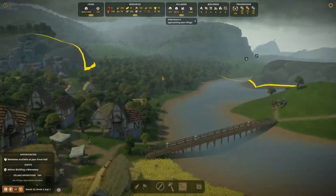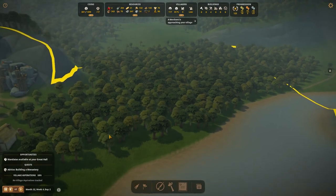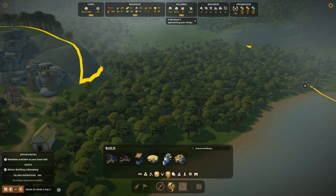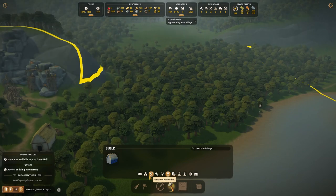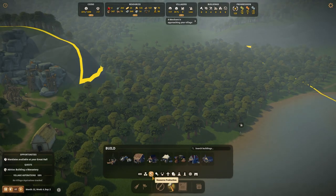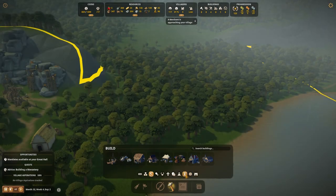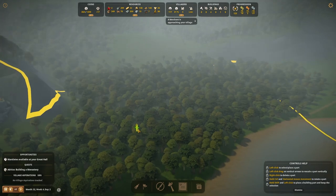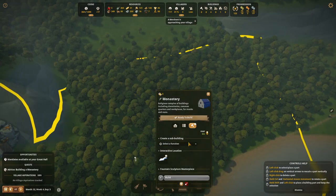Today we are hopping in and we are going to be building our monastery in this large green foresty area over here. I'm going to be setting it up and we're going to start getting it built, but honestly I don't think the whole thing is going to get done at once because it's going to be quite large. I'm going to come over here — I think it's under Administration and Monastery — and put the peg down. Here we go, it's time to do some stuff.